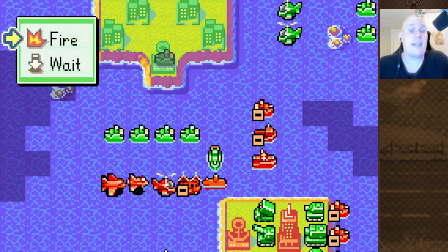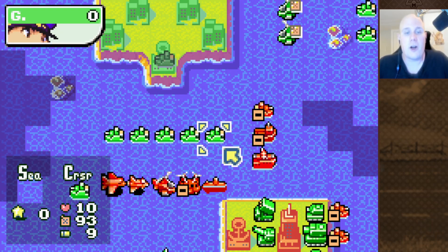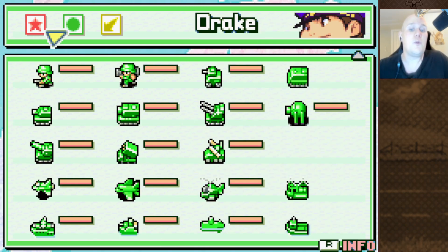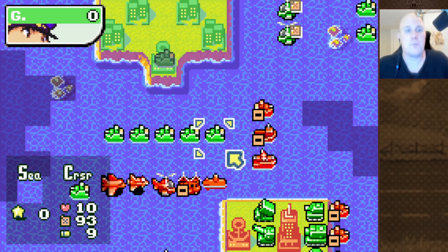Cruisers deal really well with submarines — they do 90% base damage. Before I demonstrate, I just want to specify: I know I'm playing as Drake here, and Drake gets better ships, but I am playing without CO powers enabled, which also turns off the CO's day-to-day bonuses. I'm only playing as Drake because I like his theme and thought it was fitting for a naval unit review. So all COs present have their day-to-day powers disabled, and what you're seeing are units without their day-to-day powers.